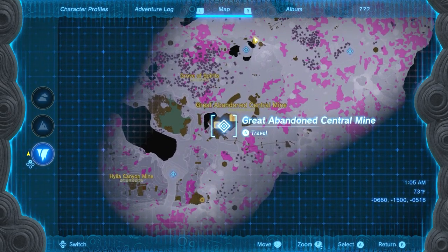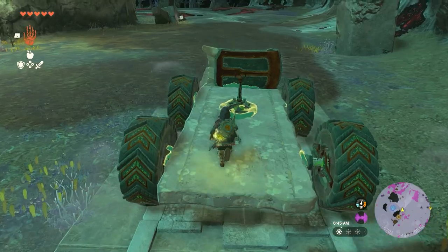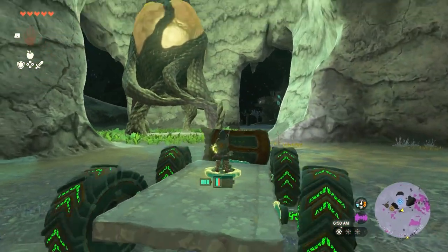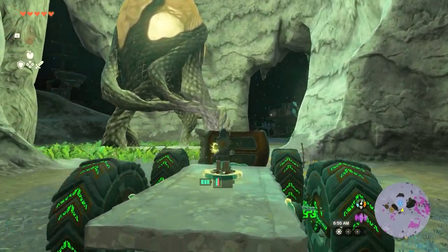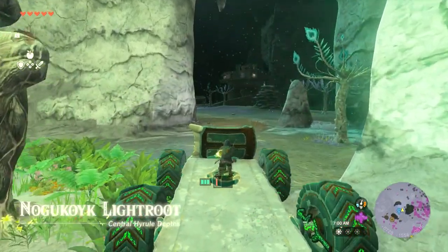Here we are. You probably don't have this map, but it's not that far and there is a light right there. Hop in the car or don't, but grab that light — that will light the area up a little bit. In the distance you'll see the stone structure, and that is where you want to go.